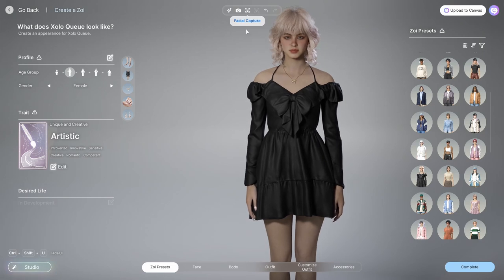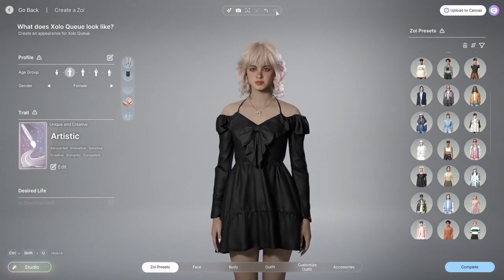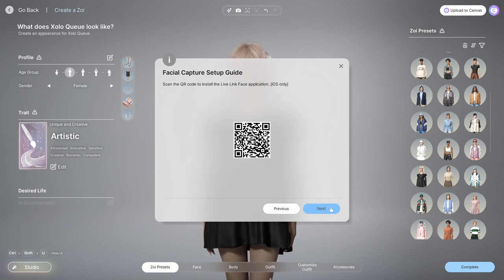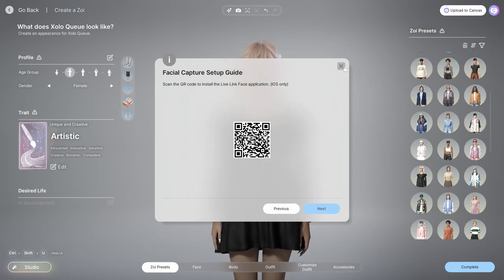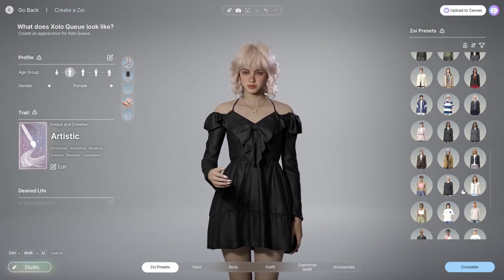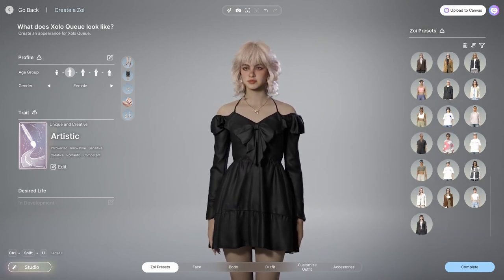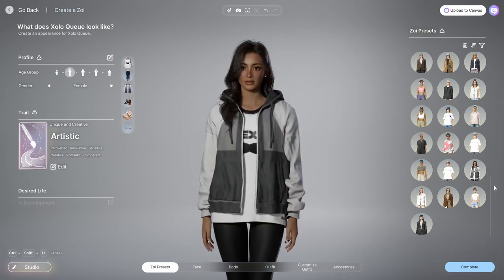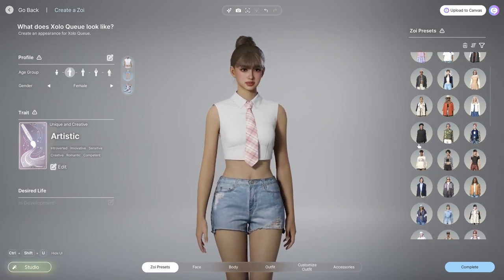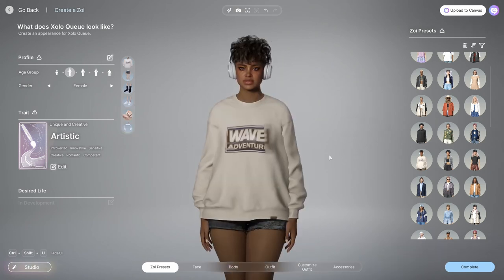There's a facial capture option — and it says: 'Please connect your Wi-Fi connection. The mobile device must be connected to the same router as your computer. Scan the QR code.' You can link your actual face! Apparently if you have an iPhone you can link your face and make a character that looks like you. I don't have an iPhone, so I can't test it — but that is incredibly creepy. I like that the option is there, but I'd probably need to read that privacy policy more carefully.